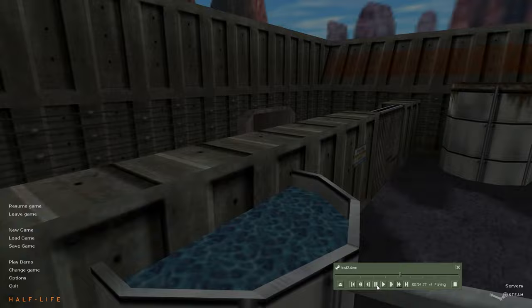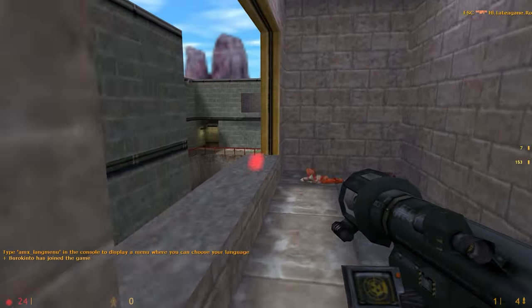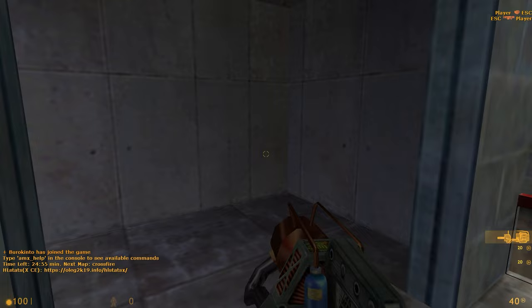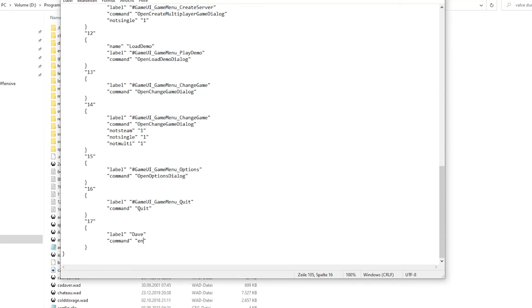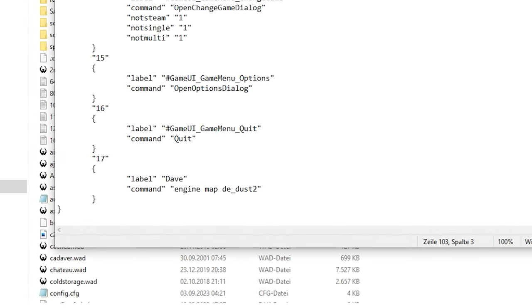We can do more with the RES file — we can even add our own menu points, even if they don't serve much purpose. Let's hypothetically say you often find yourself needing to be on Dust2 as fast as possible. You'd add: Engine, Map, Dust2. And we shall call this menu option 'Dave.' Props to you if you know why I called it Dave — tell me in the comments.